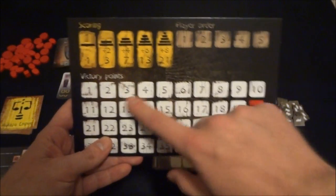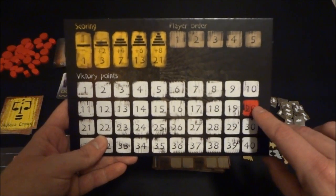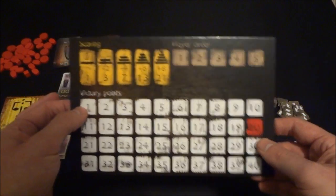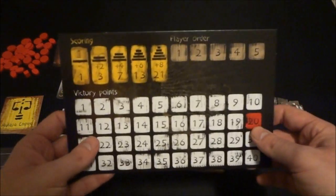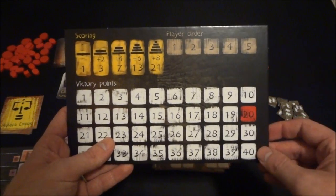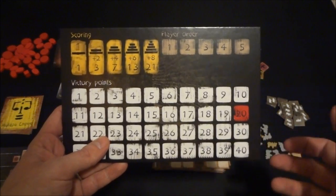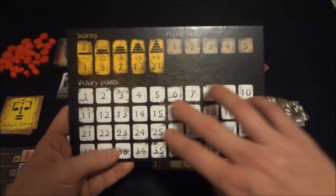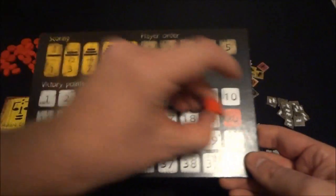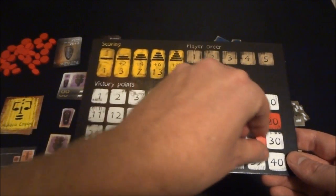Here we can look at this board, which has the victory points as well as player order. Each player has a starting target of 20 victory points to achieve victory. Everybody starts with one victory point for the one monument they have out. This target can actually change — as you gather more special abilities and craftsmen, it's going to increase the amount of victory points you need. You keep track of it here with a cube.